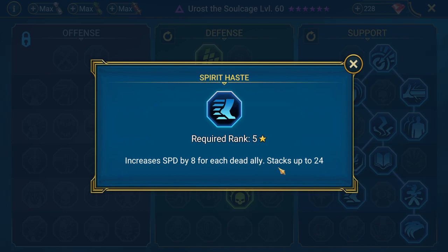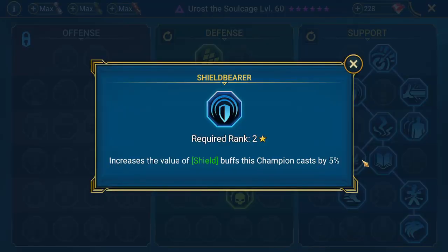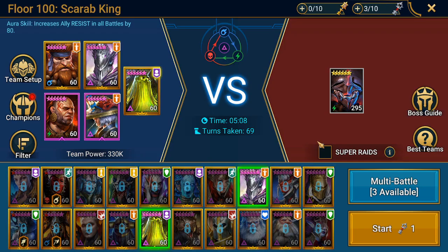Here is a bonus stats mastery for his sets, here increases speed by 8 for each dead ally. So we will bring four champions to deal damage in the first two waves — they will die at the start of the last wave, giving Eurost 24 speed. And here we have a bigger shield.